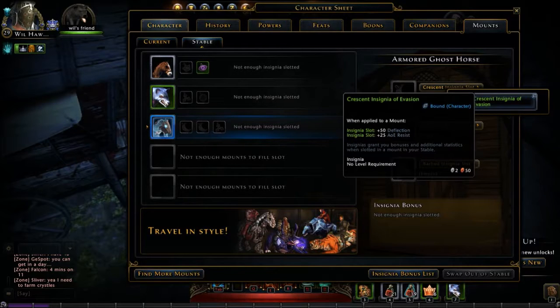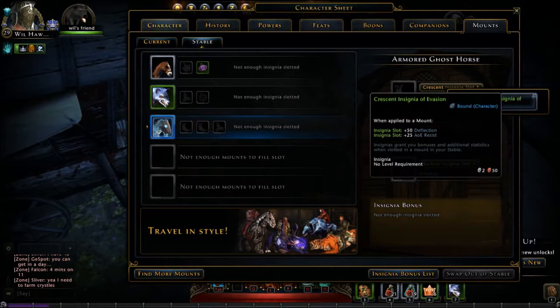And there we go. If I had more than this one, I could take a look at the different attributes that they have and select whichever one I wanted. In this case I have two slots, so I could equip two.